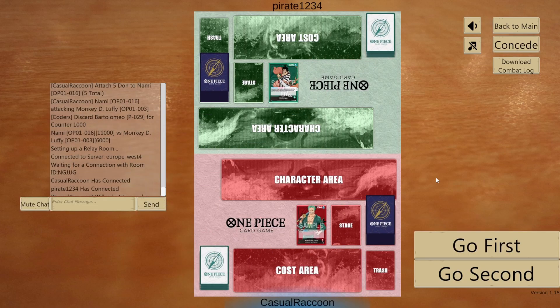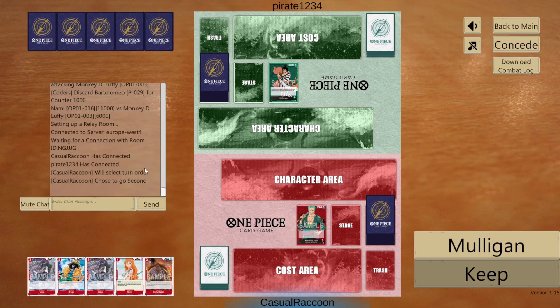Hi, Casual Raccoon here and today we play Zoro versus Kinemon. We choose to go second. We keep this hand because we have two searchers, Nami and Dadan.